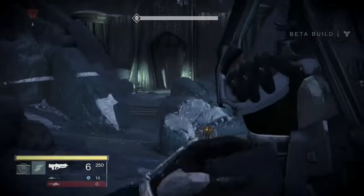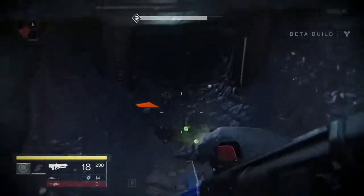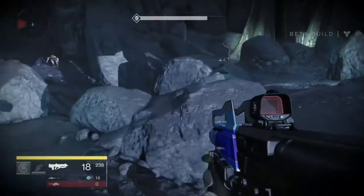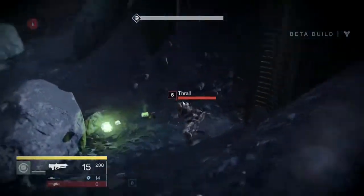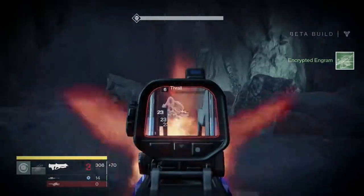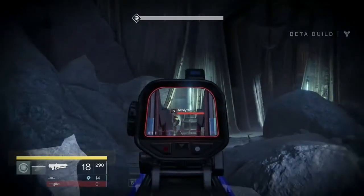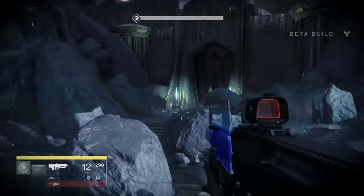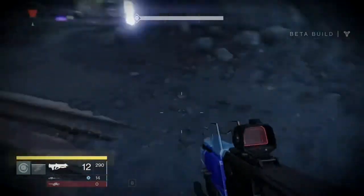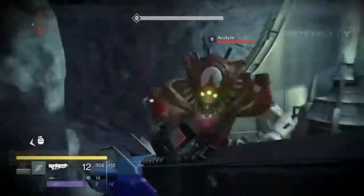This is a pulse rifle, by the way. See that glowing green thing on the right corner that I just passed by? I'm going to try and go back to that. That is called an encryption. Encryptions are things you bring back to the tower to the Cryptologist, and he decrypts them and gives you a weapon. See how this is green? Encrypted engram. That means if it's a green one, you can turn it in and get a white sometimes — normally you get a green. But sometimes it throws a rare, which is a blue color weapon, which is usually insanely good. They're not like legendaries, but they're pretty strong.